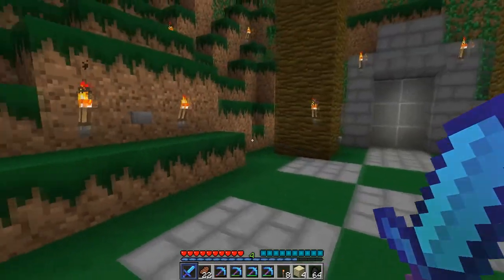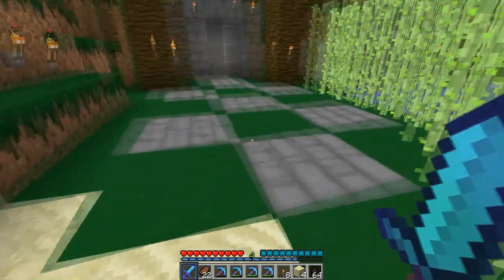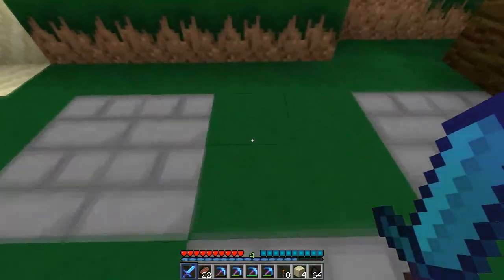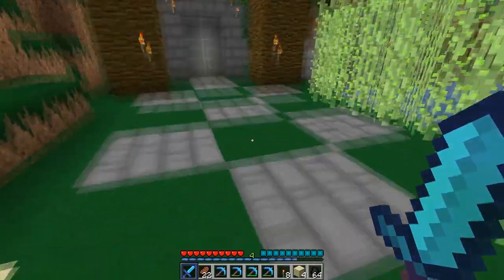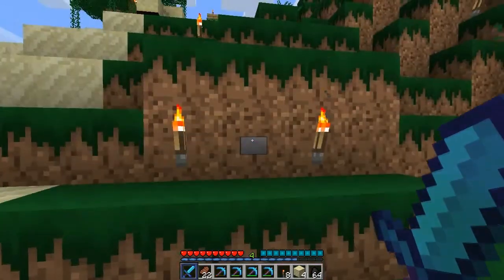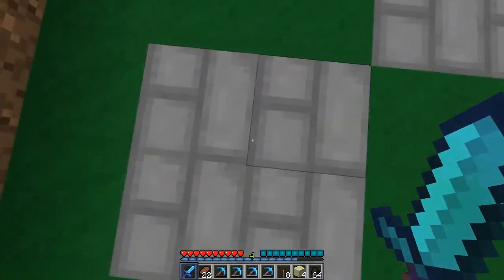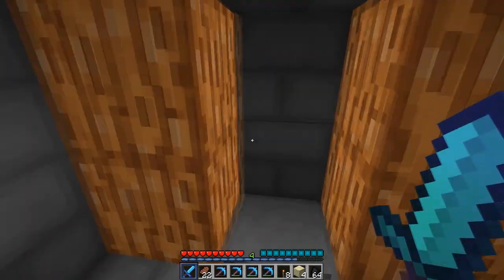So you may notice that this button goes with this platform. It was originally just grass but I couldn't find it, so that was the problem — I was pressing the button and I wouldn't be standing on the platform. So then I made it out of stone bricks, and then I made this cool looking design. All I need to know is that it's this platform right here, closest to the button.